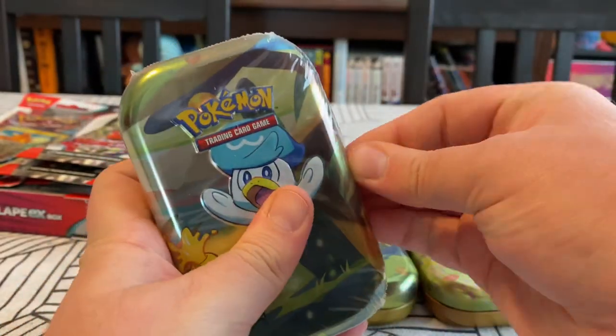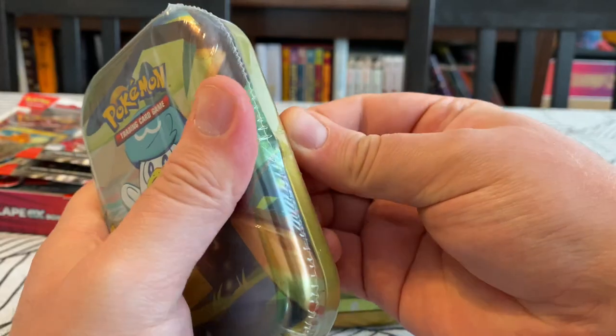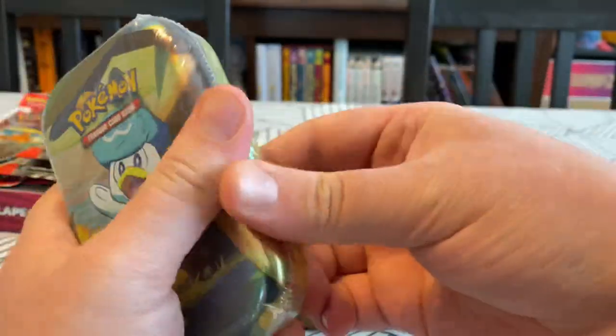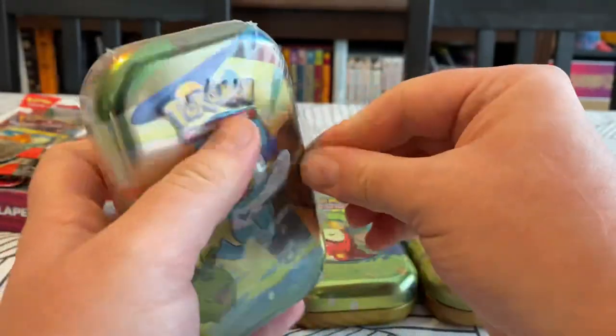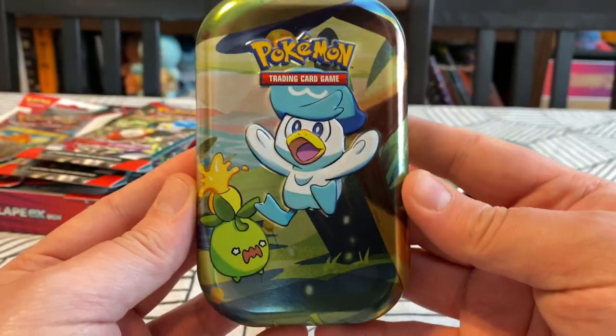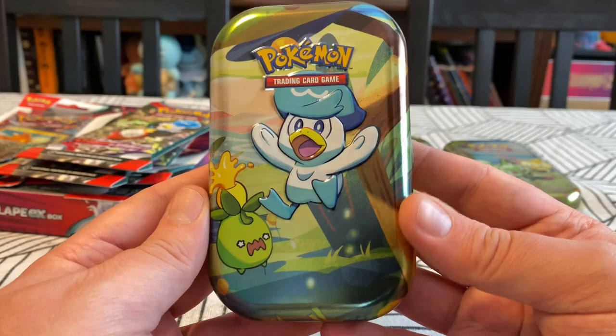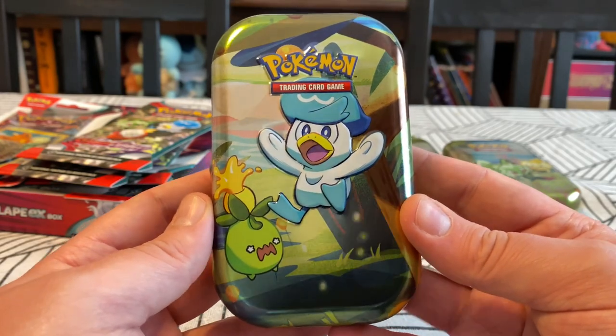The other one is what, the bun dog? Do you remember the bun dog's name? Fido? Yeah. I have a hard time with the new Pokemon for like the first year they're out. I still don't remember the names of some of the legendary ones. Okay, so we've got these tins — these just came out. I think we got half of them. The other one is like a Pikachu, and then there's some other stuff.